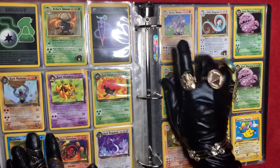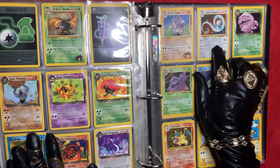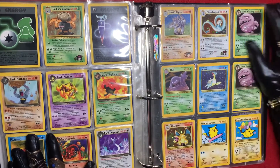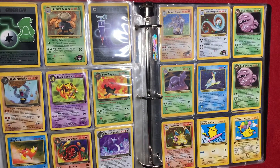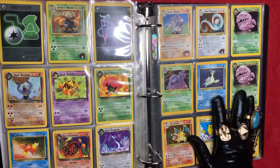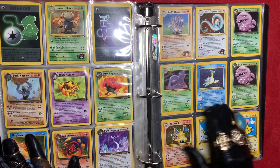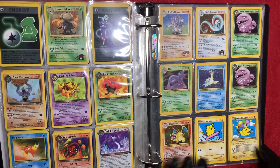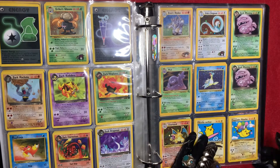Now we're getting to the Brock's Rhydon, and Erika's — I like the colors and everything on this one. Erika's Dragonair just looks very magical. We have a Muk that's a fossil holographic. Lapras — unlike the other one, this is not a first edition — Lapras from the fossil deck. Here's my second Charizard.